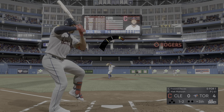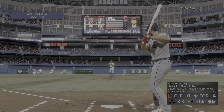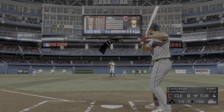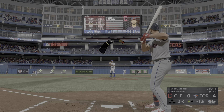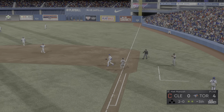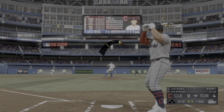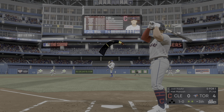And 2-and-0 now as this misses below the knees. Always a good idea to take a couple of pitches when you're facing a young arm like this one — now he's put himself in a real good hitter's count. Now a swing and a softly hit ground ball. 2-and-2 now. Be on the lookout — usually when a pitcher drops in a curveball for strike one looking, he'll try and throw it in the dirt to get you to fish. Here comes the right fielder, he's there to track it down, and that'll end the inning.